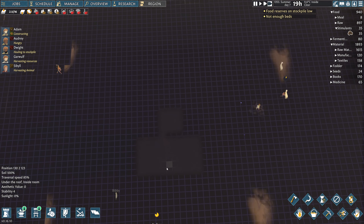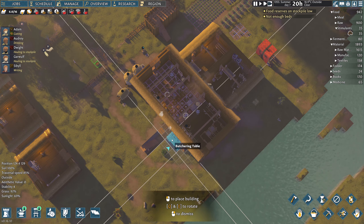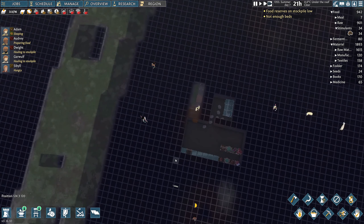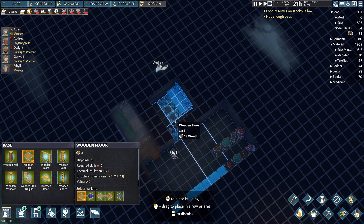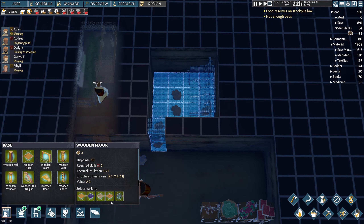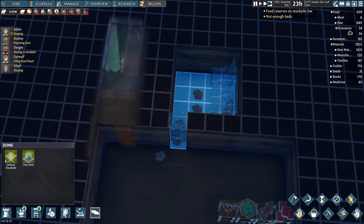Let's actually deconstruct that zone there and get the butcher table moved downstairs into the dark and dingy basement. Then we'll get a doorway on this - I imagine butchery is an ugly piece of work, similar to Rimworld, so we'll get a door in there. I'll probably put flooring down in these as well. There's wicker floor and limestone floor - let's go limestone. We've got plenty of limestone spare, so we'll set a new stockpile zone here.